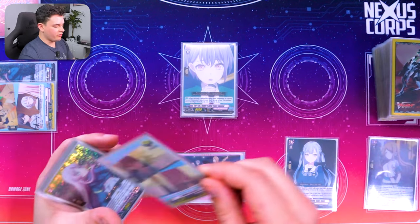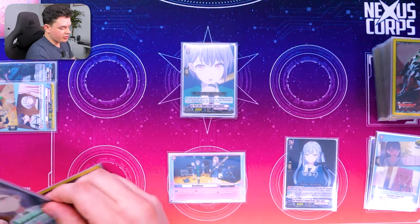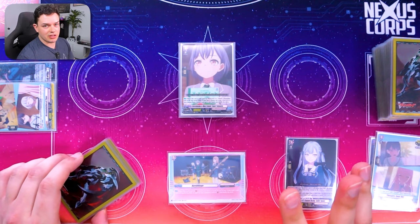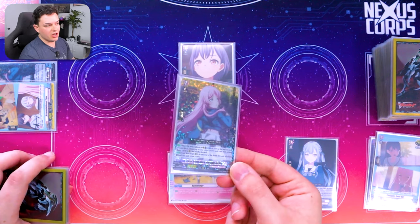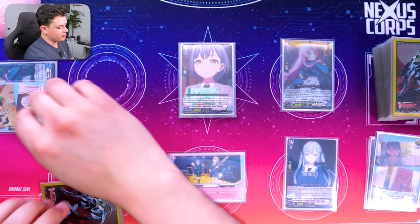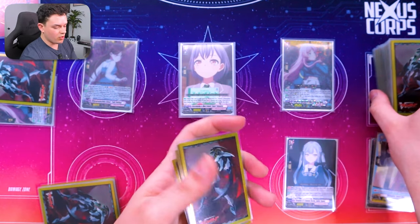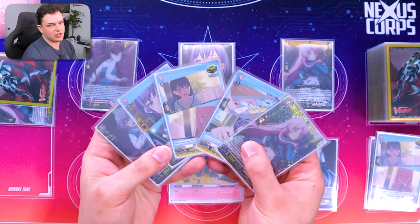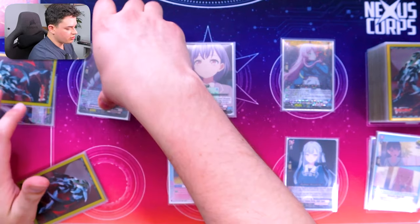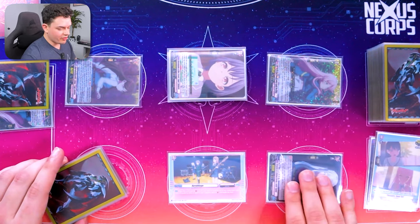Going into our grade two turn, we'll draw and ditch something — maybe a crit. We ride into our grade two, but the grade two doesn't do anything this turn; its effect activates when you ride the grade three Tomari on top of it. Now we start building the board. Anon lets you build the board when you play it, so we place it, counter blast, look at the top five, and call a MyGo unit. If our opponent's at grade one we can use it as a little beat stick. We swing for eight with the grade one, get a drive check, then swing for 18.